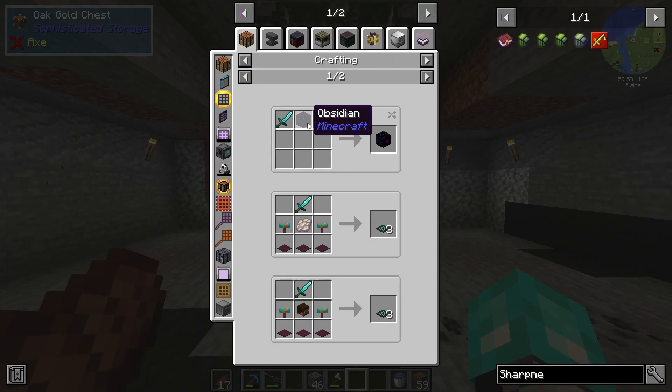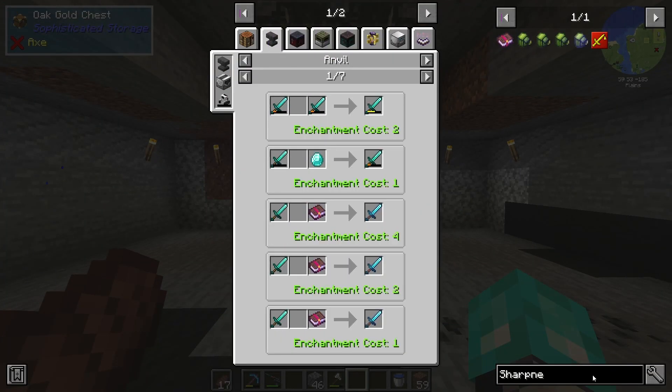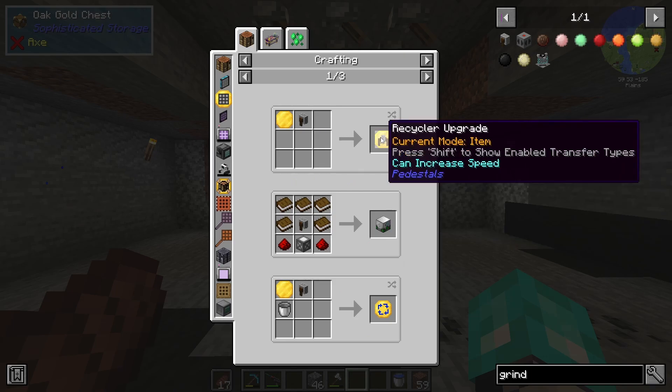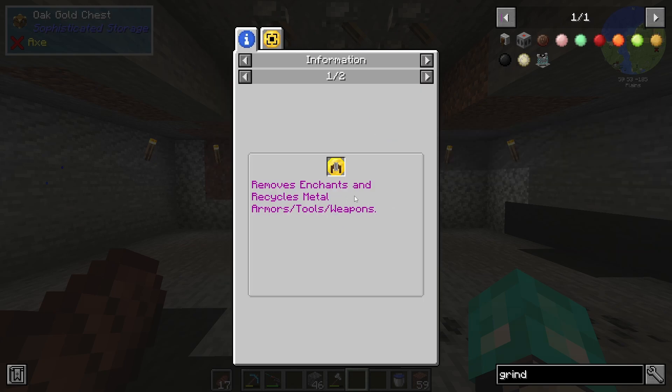I wish I could just do something with these swords to repair them. But I don't think we have like an auto grindstone or anything like that. A recycler upgrade — removes enchantments and recycles metals, armors, tools, and weapons.